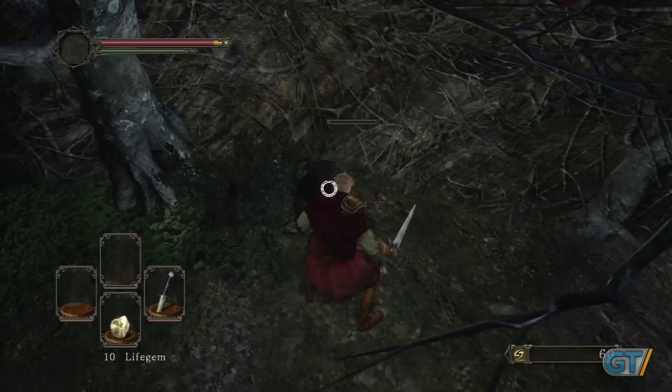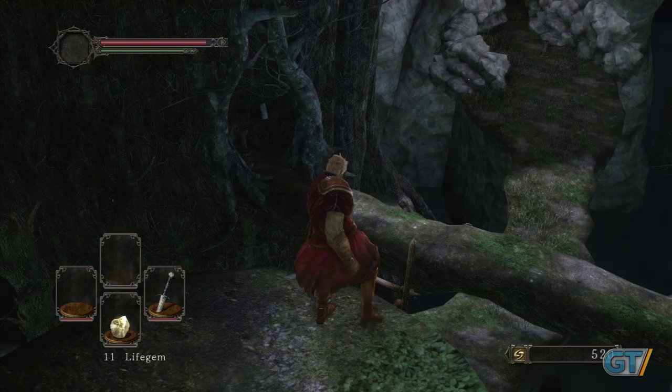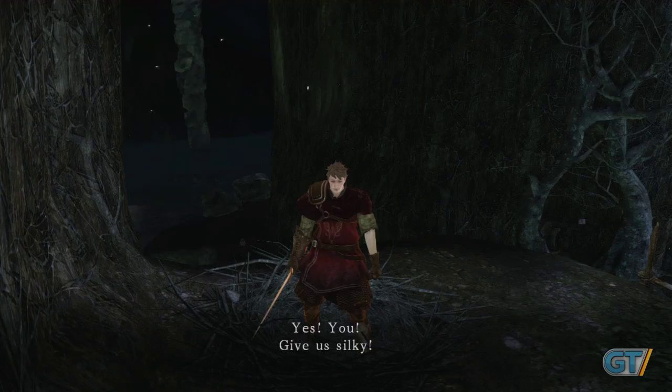We won't waste time on the fine points of the controls — the replayable tutorial caves past the first bonfire cover that. What we will say is that you might want to take the lump as your starting gift. We aren't sure of its importance, but you can drop it in the bird's nest you'll encounter in the tutorial. Don't forget to kick down the ladder next to it for easy access, and then come back later for a random goodie.